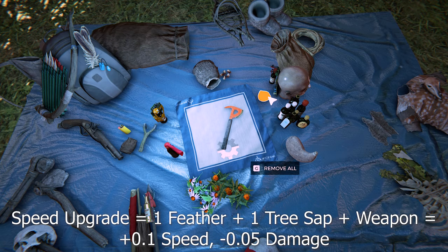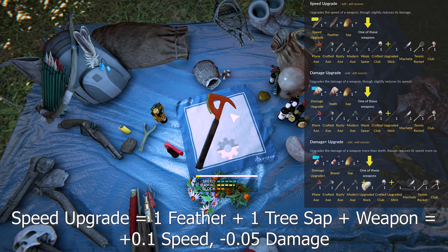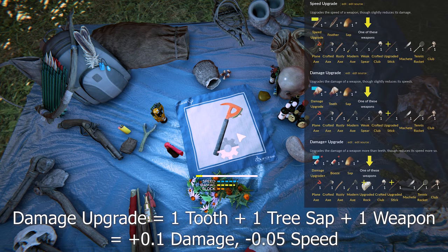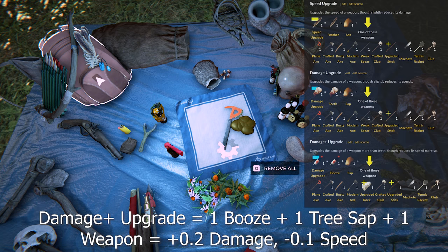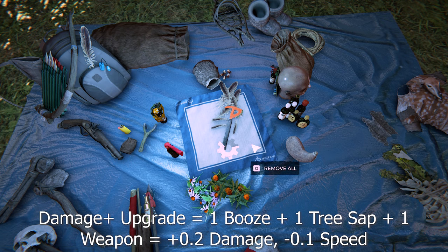To upgrade your weapon, place the relevant weapon on the crafting mat with tree sap and choose from feathers, teeth, or glass. Feathers increase the speed of a weapon but reduce its damage. Teeth increase the damage but reduce the speed. Glass increases the damage quite a lot but reduces the speed even more. It's automatic placement now — it used to be custom placement but they removed it. Which upgrade you use depends on your play style, though I don't recommend upgrading with speed on weapons like the weak spear or upgraded stick as it just reduces damage too much — enemies will regenerate faster than you can kill them. My personal favorite is glass. Also, if you only use one upgrade type the benefits start wearing off the more you apply.